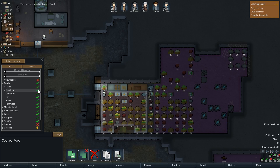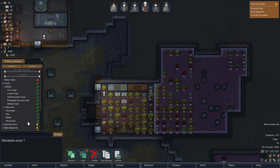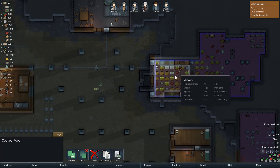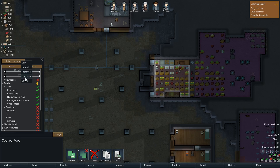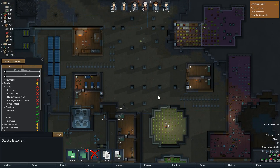Yeah, that's right — no chocolate, no hay, no kibble, no pemmican. Only cooked meals of any form. And then in here we're going to disallow meals. The idea is that we'll make this a critical stockpile — even though when everything's a critical, nothing's a critical. But hopefully it should be easy for someone who prioritizes hauling.